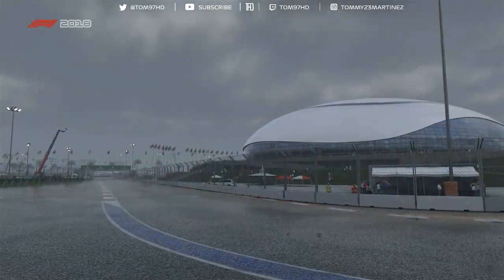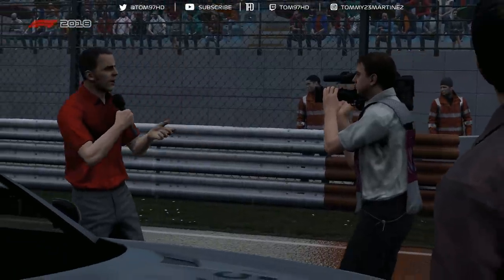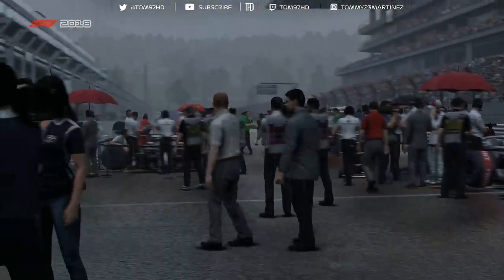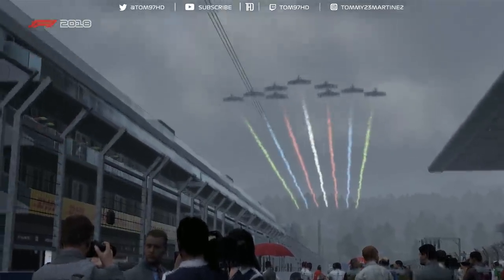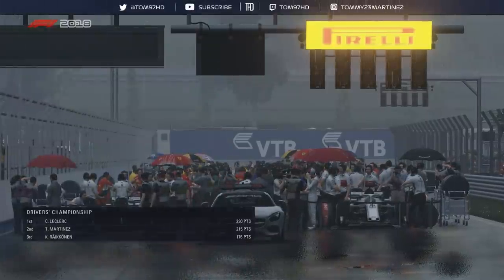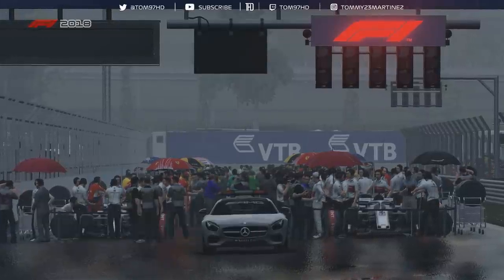It's a 3.6 mile lap here at a rain-soaked Sochi Autodrome - I wouldn't be at all surprised to see a safety car at some point. 18 corners here, 12 to the right and 6 to the left, and turn three is a long double apex left that's virtually flat out in the dry, but we probably won't be seeing that today. Anthony Davidson joins me for the race. Martinez starts towards the back of the field in a car that is fast, so they'll be disappointed.